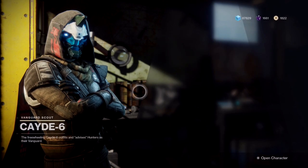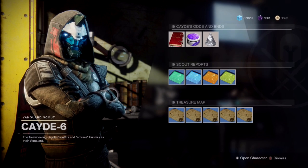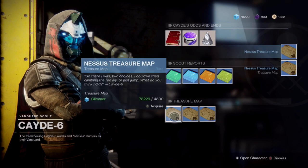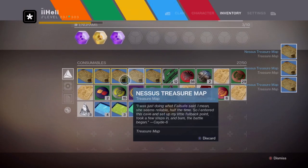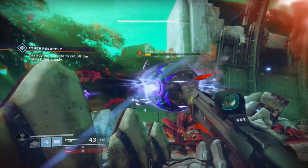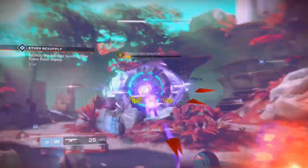Here is where we buy the treasure maps that Cayde sells, go to the location, get the chest it indicates, and show you the loot I receive — that could be an exotic, one of the core emblems, a faction weapon. I suggested in last week's video that the Cayde chests might drop the new faction weapons coming soon, considering they dropped the last batch of faction weapons when the rally was around.